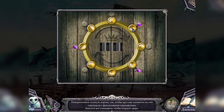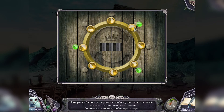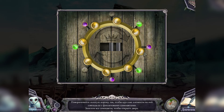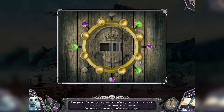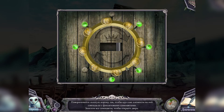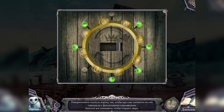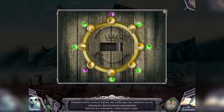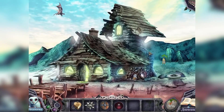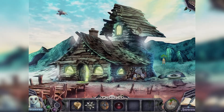Круглые элементы на короне. Можно просто поворачивать наугад — вообще головоломка мегапростая, просто крутим. Когда положение станет нужным, нас об этом предупредят. Отлично — мы получили вход в дом. У нас здесь сцена с поиском предметов — давайте активируем её.